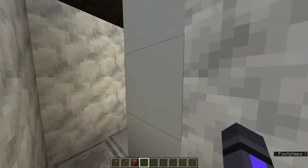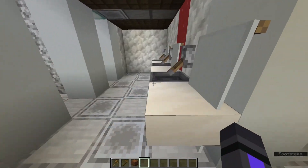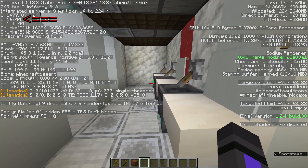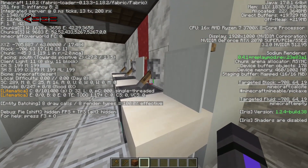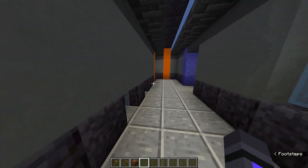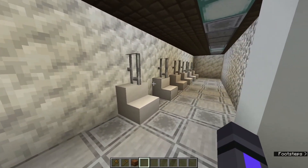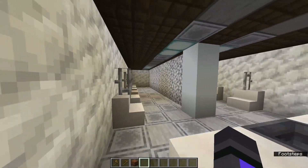Here we have bathrooms — pretty standard, I think. Not much to look at. Sinks — I'm not using hoppers like I usually would for sinks, because I want to be conservative about the number of entities in the map. Right now we have 44 entities total on this entire map. I've had a single-player world with over 2,000 entities before — it was impossible to run. And here are some urinals. Minecraft doesn't really offer a very good way to make these, but I think it makes sense when you walk in.